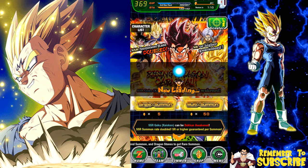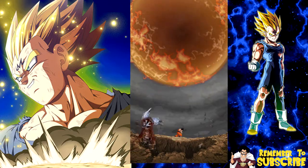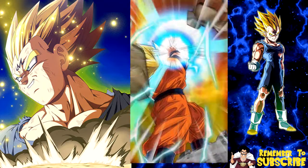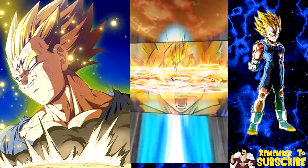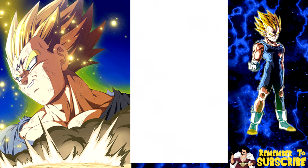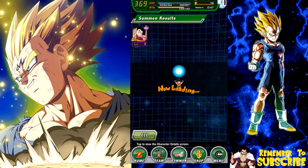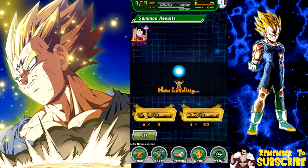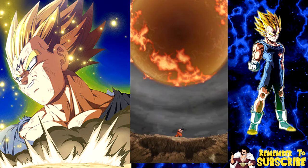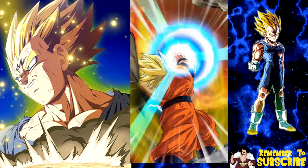Let's go ahead and start and just do some summonings. I'm not going to do a lot on this banner right now - I'm going to wait until the future once they actually come out with the support unit banners. This is a double rate banner so you have a higher chance of getting SSRs. You could either max out the super attack of the older SSRs that are available, or you can go sell them to Baba and get a lot of points.